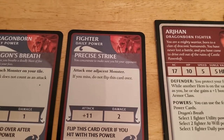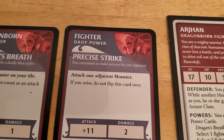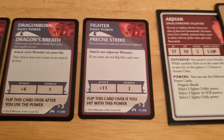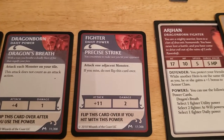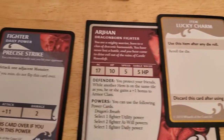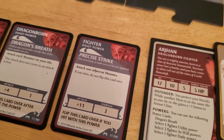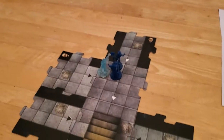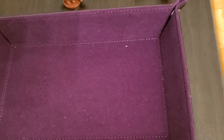I feel like it may be worth going ahead and using our precise strike to try to take down this wraith. The good news is if we miss we don't even flip it over, and we also have the lucky charm — if we attack and get a bad roll we can roll again. So we've got a pretty good chance of taking this wraith out, and I think we're going to take this option. Arjun is going to attack with his precise strike.